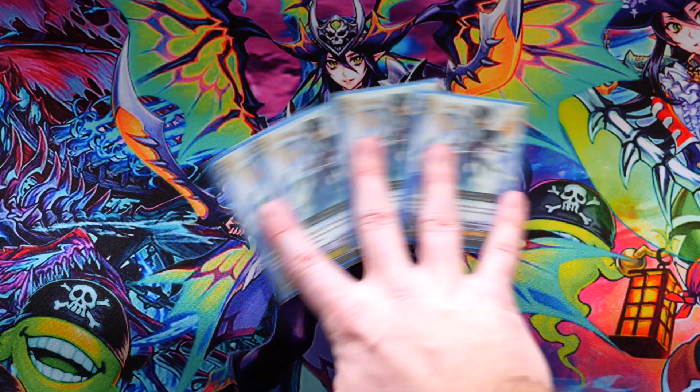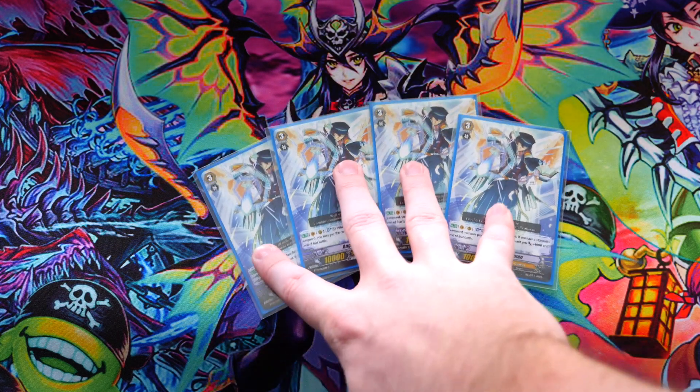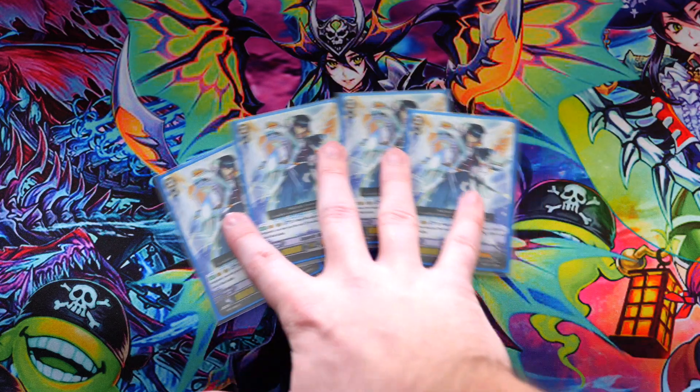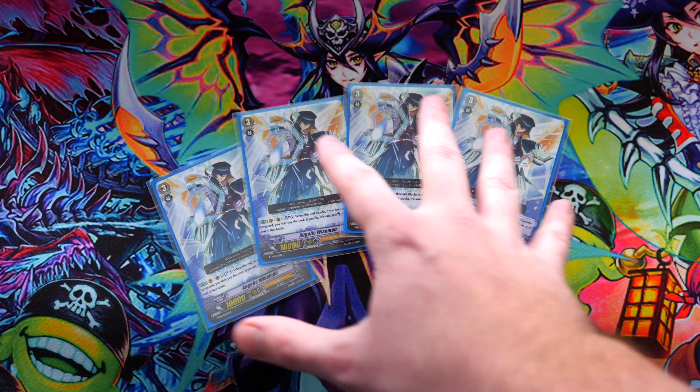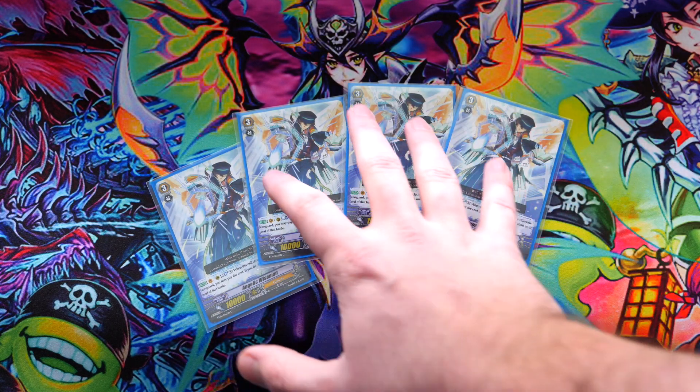We also have four Wiseman. He's the ace of the deck. If you don't know the combo let me know and I can do a combo video for it. Regardless, he will just swing five times with 150k and automatically win the game — it's actually like Gizeh but it actually requires skill and doesn't rely 100% on RNG.